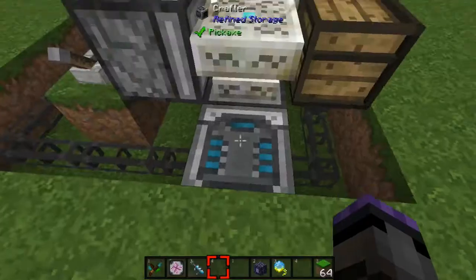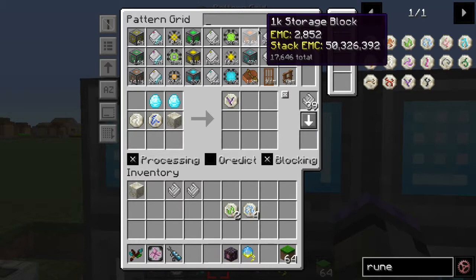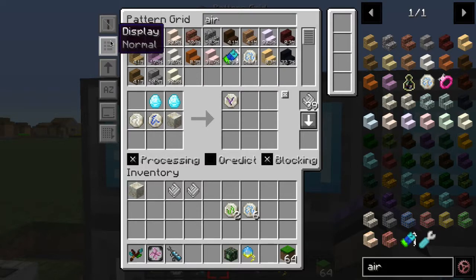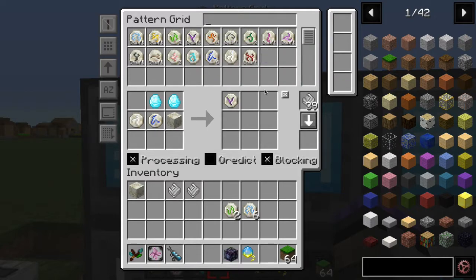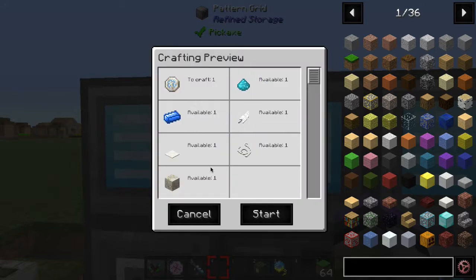Let's do some crafting. I've produced all the patterns in both crafters, so we're good to go. Let's produce a rune of air. You can click 'display only craftables' to show what's missing from the system and filter by rune. I click on air, choose how many — just one — and start it. It shows all the ingredients available in the system, coming from the EMC system and the disk drive.